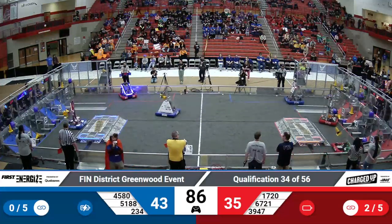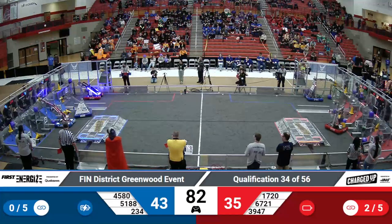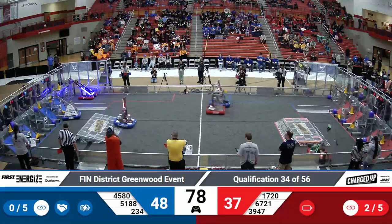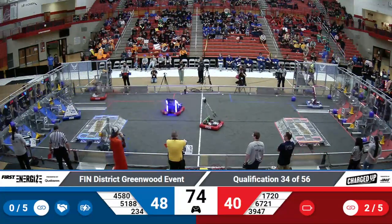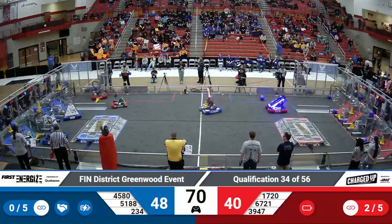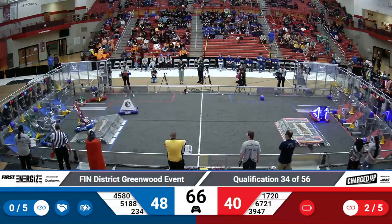Red Alliance. And it's currently 35-43. Those two links helping add an extra 10 points. 288 placing a cone high, racing their way back across the field looking for another cone. Human player moving the cone so it gets perfectly in their grippers. Blue Alliance a little slow to start, but now they're finding their pace.